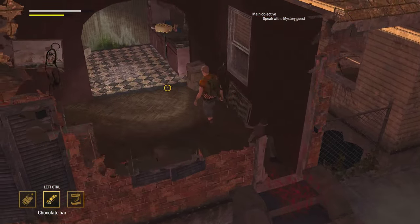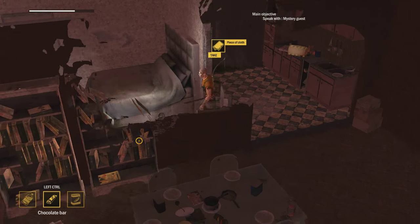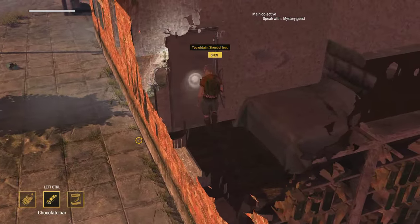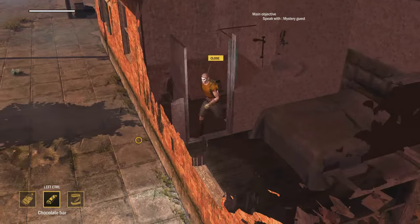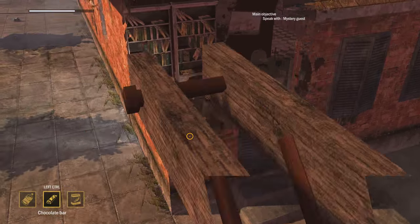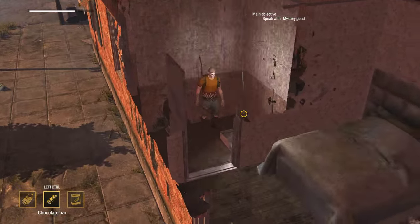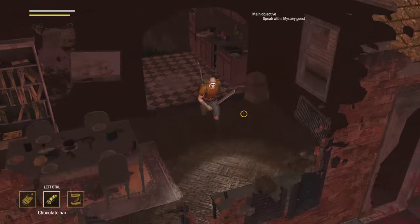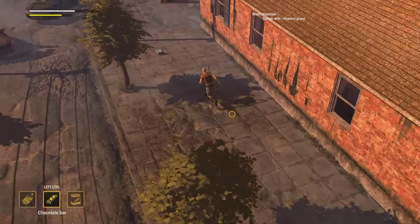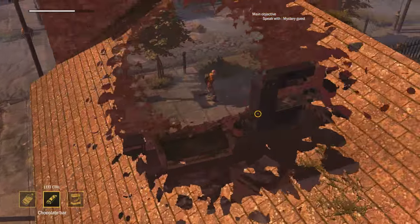I wonder if that works for arrows too. Come on. Anything over here? Nope. Open - sheet of lead, there's another room. Anything in there? Nope. Let's go up - how do you get over there? Is this a toilet? Really? There's gotta be another way in. I didn't see a ladder or staircase. Can I get in through the window? Nope.